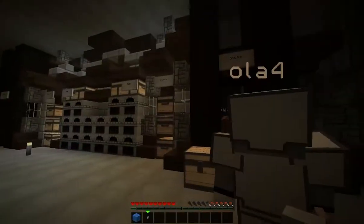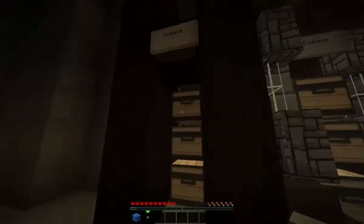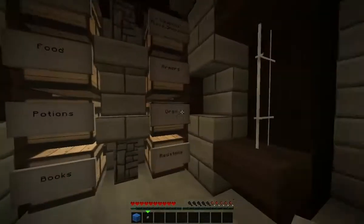So stone. Stone, stone, stone. This is definitely stone — I mean, look at it. It's stone. Definitely. The detail. Cobble. There should be chests there. That's why. That makes sense now.